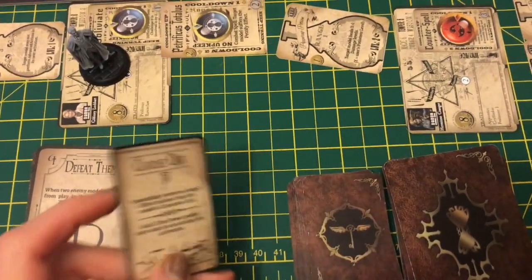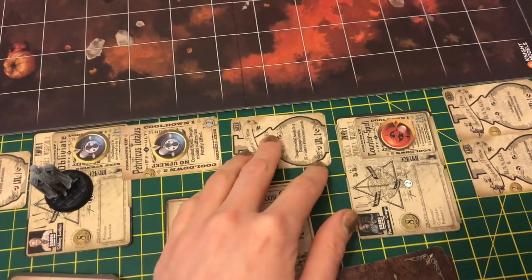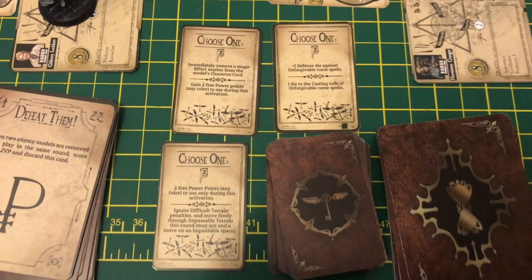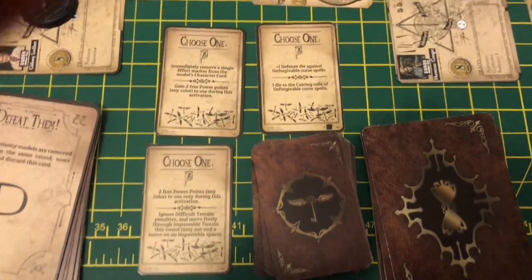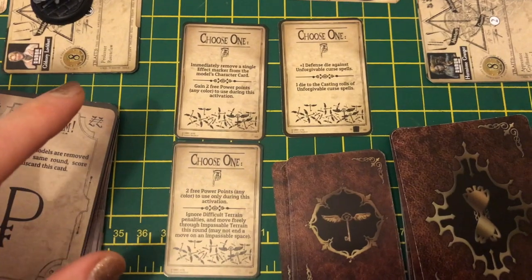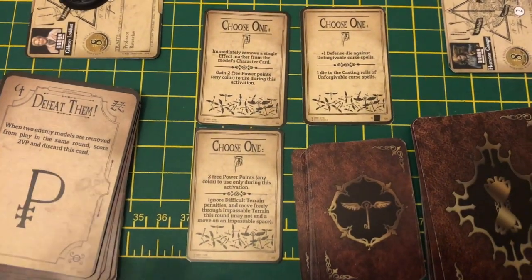The second type are adventure cards. You choose these at the beginning of each round. It's fairly arbitrary who draws them since you always draw the top three. What matters is how they get used: the person who doesn't have the initiative — the second player to activate a model — is the one who gets to pick the first card, and that card only counts for that model and only in that round.